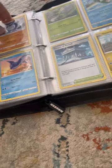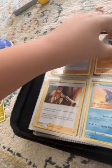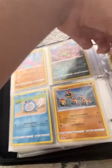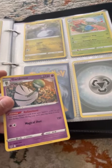And we got Clefairy - worth, worth it. He's holding like a meteor or something. We got Carnivine, and it has a magical shot.